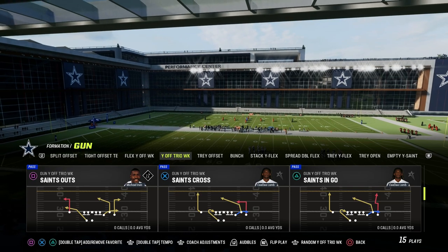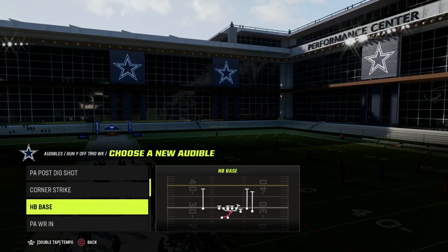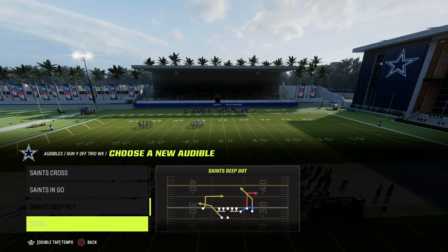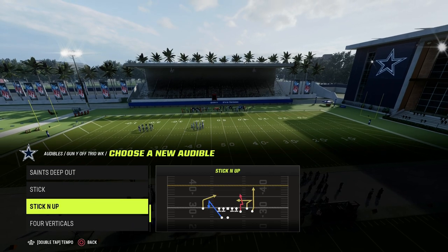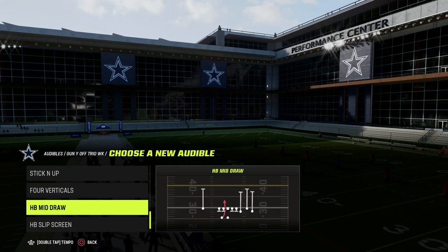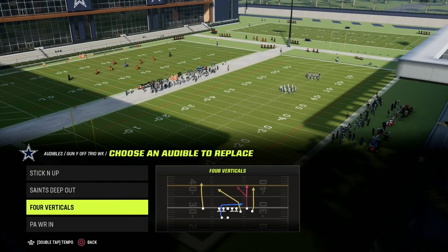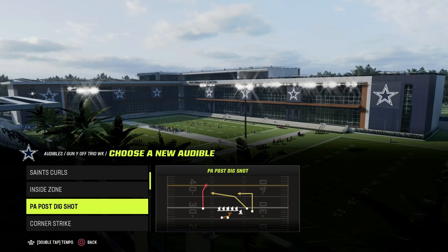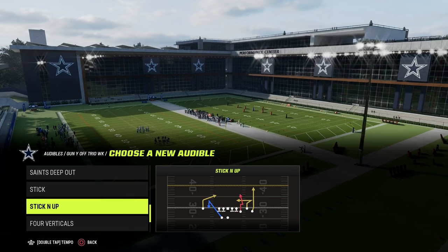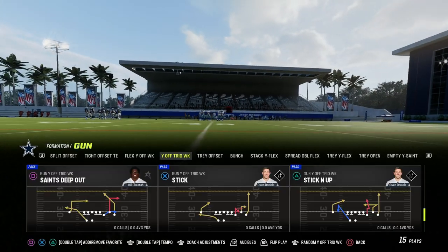From an audible perspective, there are all kinds of different things we could talk about — Saints Cross, Saints Outs, Sticking Up — all good concepts. I'm going to set a couple of audibles just for the purpose of the video. We'll use Sticking Up, which is a great play for man coverage. We also need a corner route to attack the sideline, so we'll look at Saints Deep Out. And we have verticals, though I'd like a better seam route concept — but that's okay, we can create that.